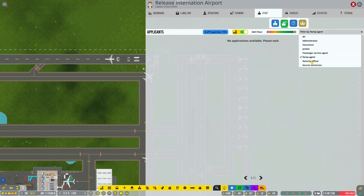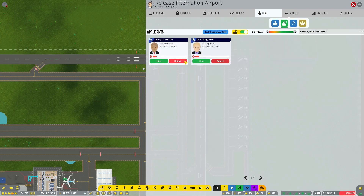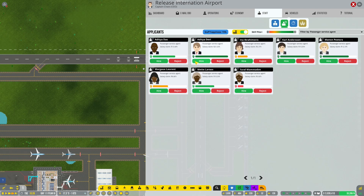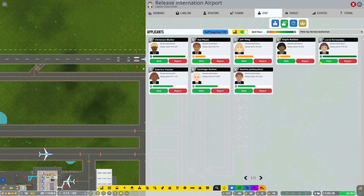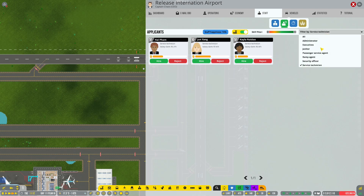We'll reject all of the poor performers. Security officers — one, two, three. Reject the rest. Let's get passenger service — one, two, three, and four. Then service technicians — one, two, three, four, five. I think that's going to do the trick.